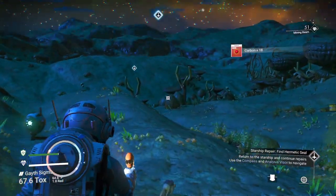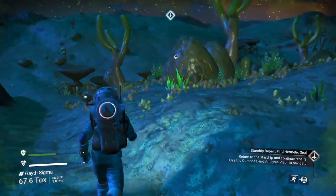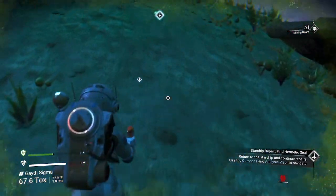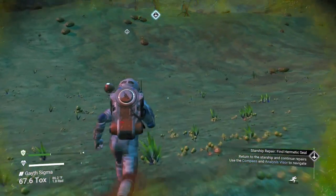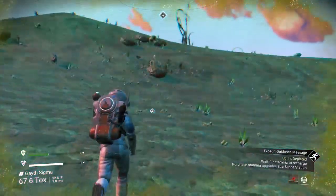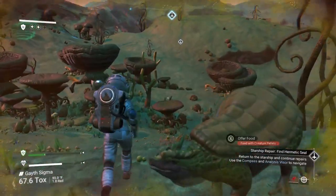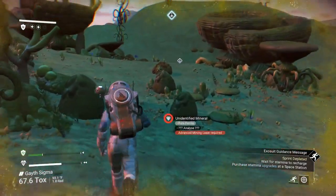Before I go too crazy identifying a whole bunch of plants or animals, I want the upgrade to the analysis visor. The compass is at the top of the screen. Notice I'm just running towards the starship. If you're a first time player, I know I'm not reading all the passages - I would totally get immersed into the storyline. I've just had many playthroughs on this - I've got about 600 hours in the game total. I'm not new to the game.